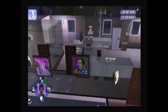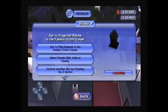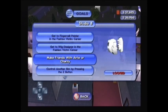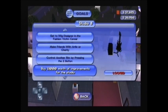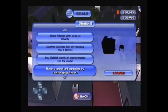Goals: make friends with Arty or Charity - that can be done easily. This is a second house in the career by the way, so there's gonna be some easy goals to do. Control another sim by pressing the Z button, buy a thousand simoleons worth of improvements to the studio, and have a great art opening by rearranging the art.